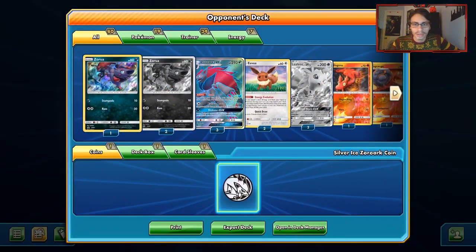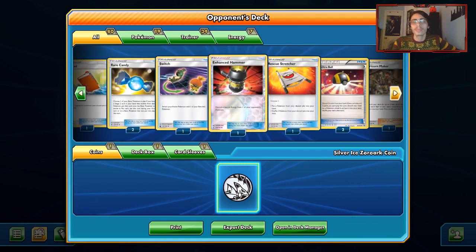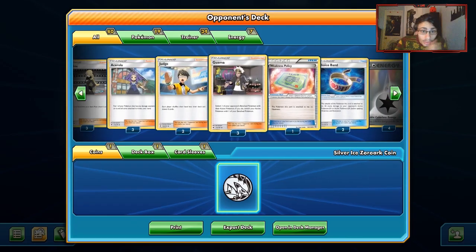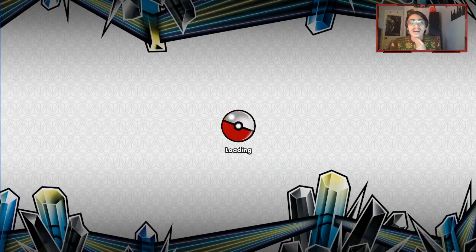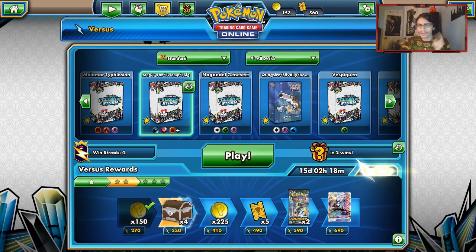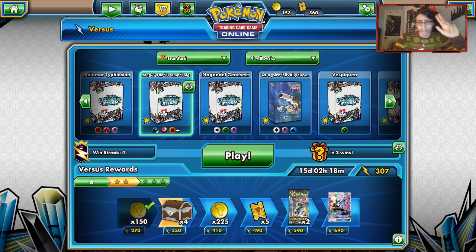Let me look at his list. He only played one Enhanced Hammer — actually he played two. And three Ace Rolas! That's a lot of Ace Rola to play. So when I was guessing he played one, he was actually running three. That's insane. We'll catch up in a minute with another match — hopefully we get some Tyranitar action this time.